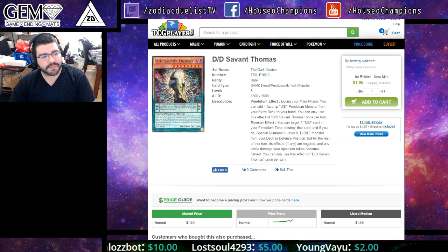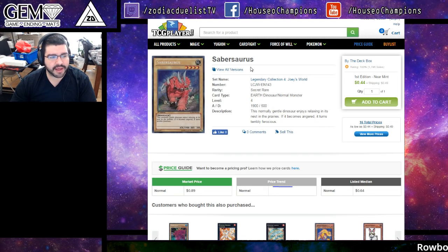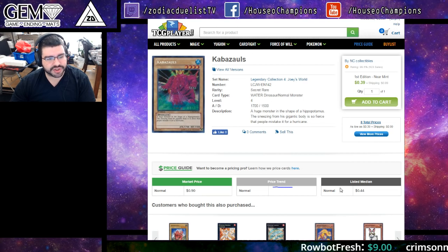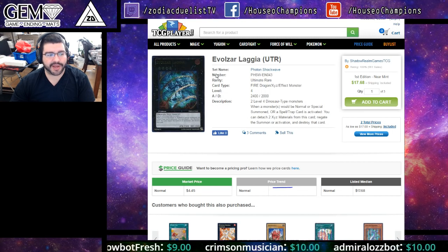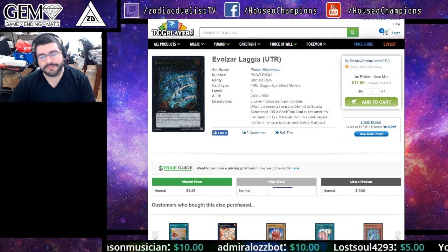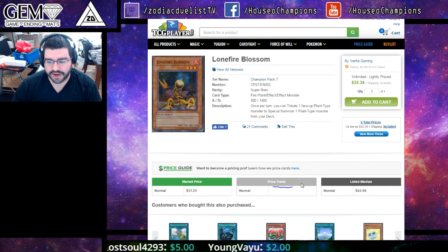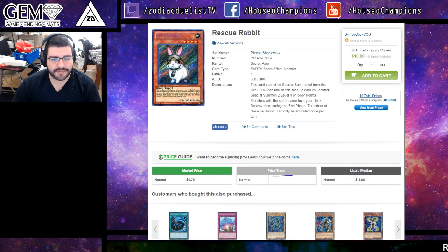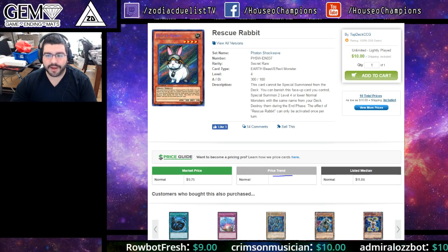Thanks for joining me for this Market Watch. I'll have a lot of the regional coverage up soon. Let me know what you think about these suggestions — I kind of enjoy showing off what I think is going to go up ahead of time rather than just reporting. There's no reason these cards are not going to go up if Hope Harbinger is spiking like this. Rescue Rabbit will probably hit $20–$25 for the First Ed — probably $25. It's just a matter of time. Interesting to see all the trends; there's a lot going on just from hype and potential decks. I think these decks do have a lot of power, so it should be interesting to see how it melds with the Zoodiacs. Thanks for watching, and regional coverage will be up on the channel soon.